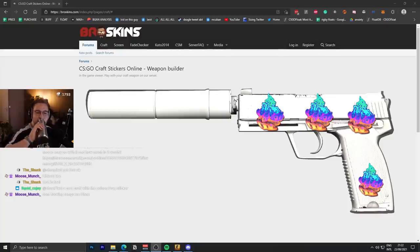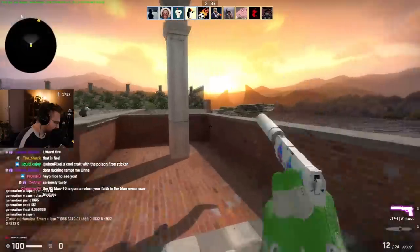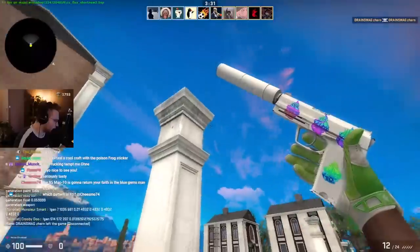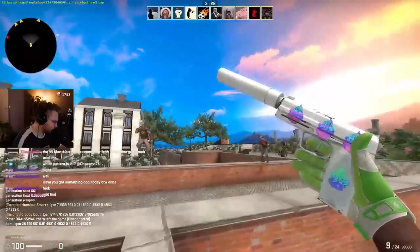Let me try this one out in-game. The float on the USP you have right now is 0.01, which isn't possible, so it's kind of bigger than it actually is. You can't really go wrong with 4x of the same sticker on a white skin. Oh my god, this sticker is crazy — Headhunter! It actually looks pretty good.